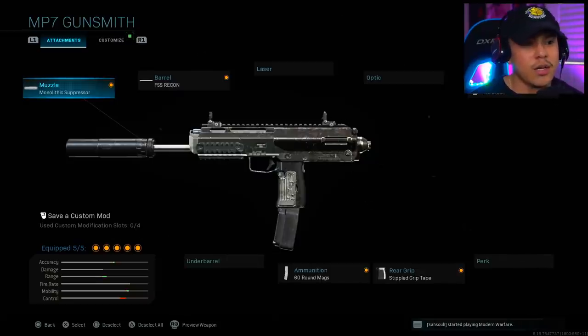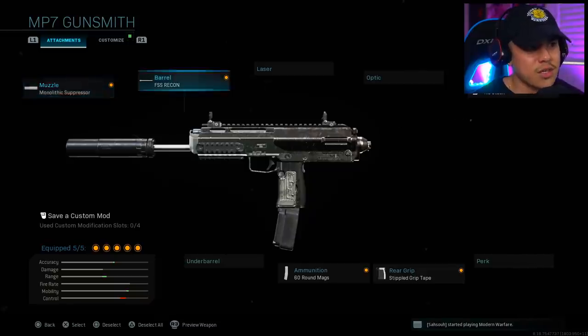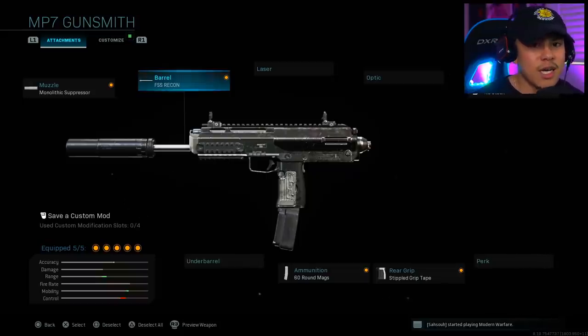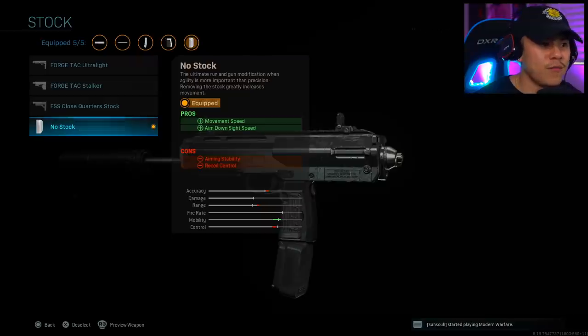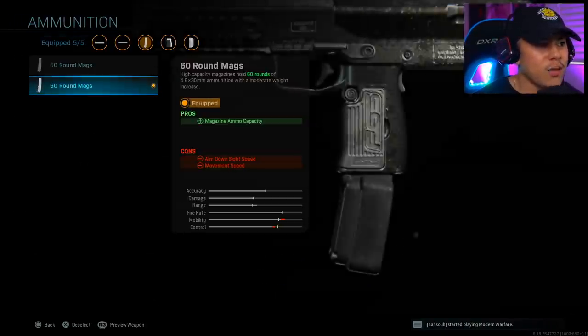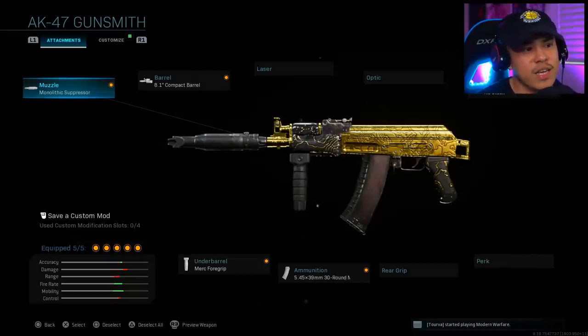Moving on to the MP7 — I actually just made a video on this, check it out if you haven't. I think the MP7 is going to become one of the new meta weapons in the game since pro players are starting to use it. For attachments: Monolithic Suppressor, FSS Recon barrel for damage range, bullet velocity, and recoil control — this weapon literally has zero recoil especially from long distance. No Stock for more mobility, Stippled Grip Tape for rear grip, and 60 round magazines.